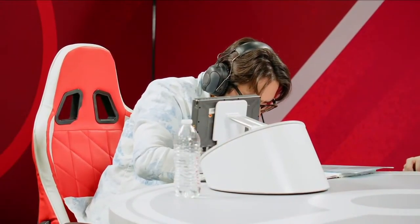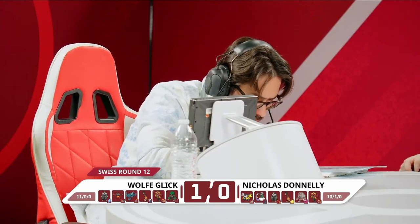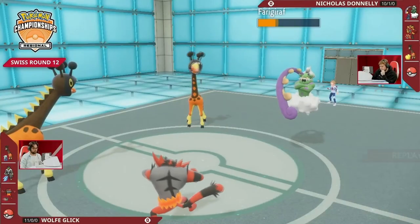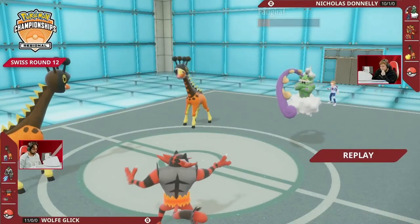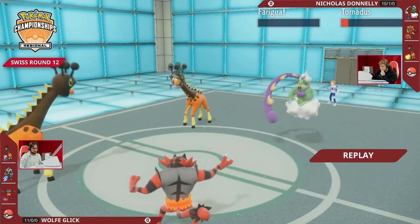Blood Moon is interesting. The scary thing about leading it is if Wolf just leads Urshifu again, you kind of feel forced to tera or switch. One of the key things to note on Nicholas's team is that there's actually no Surging Strikes resist — that's why Wolf prioritized leading Urshifu, putting on a lot of offensive pressure immediately. Looking at the tera types, there's only one Pokémon that can defensively tera on Nicholas's team, and that's Iron Hands with the Grass tera.